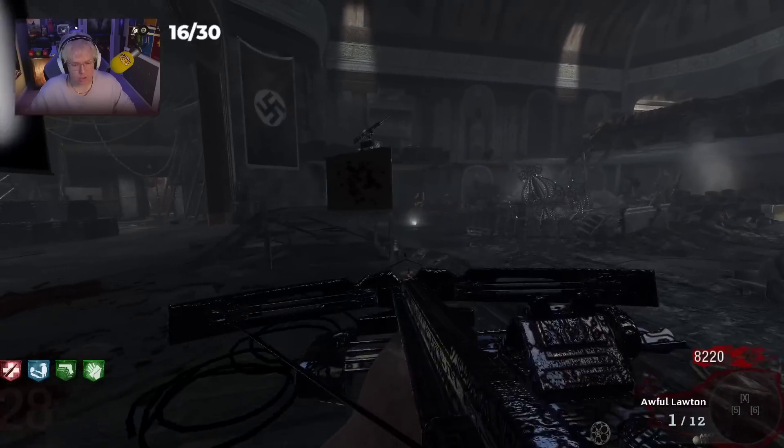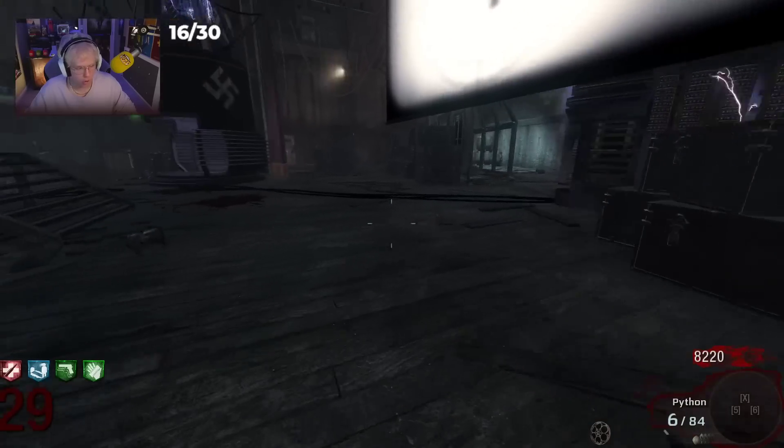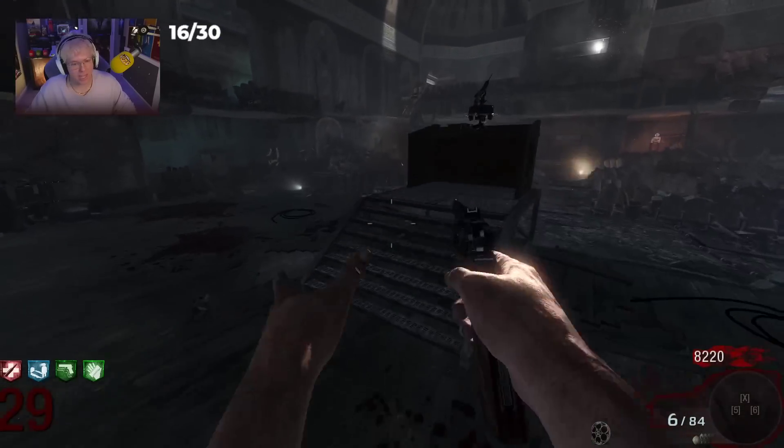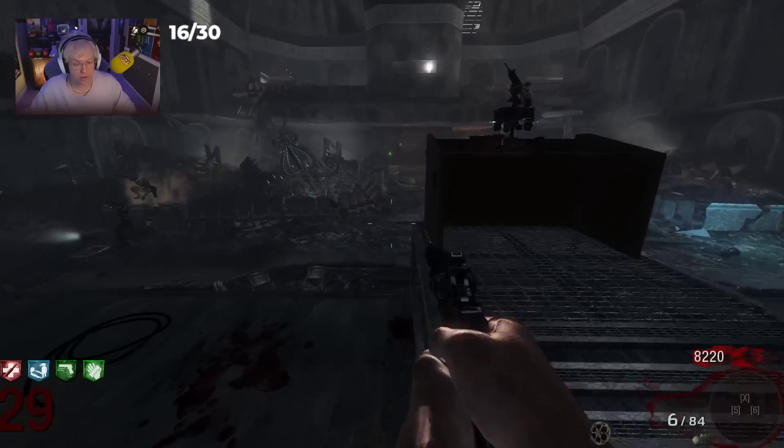It'll be interesting to see if we pack punch all the weapons on all the BO1 maps — like which weapons will be better for certain enemy types, like the monkeys on Ascension, or the napalms and shriekers on Shang, or George on Call of the Dead. That map had a great variety. Almost at round 30 — like I said, my highest round was round 30 when I was a kid with the Ray Gun and the Thunder Gun.